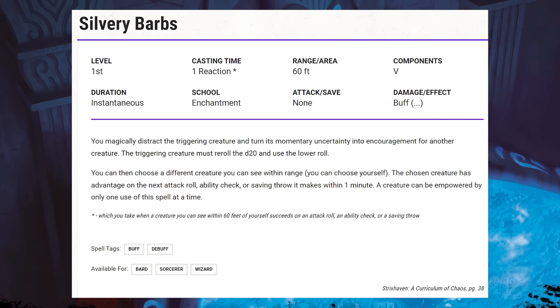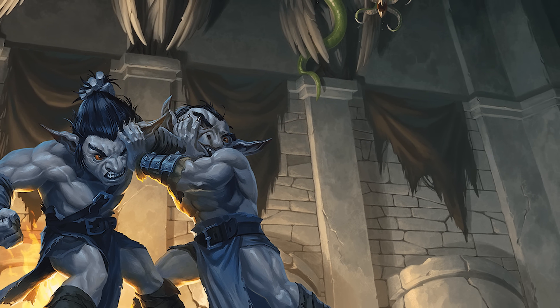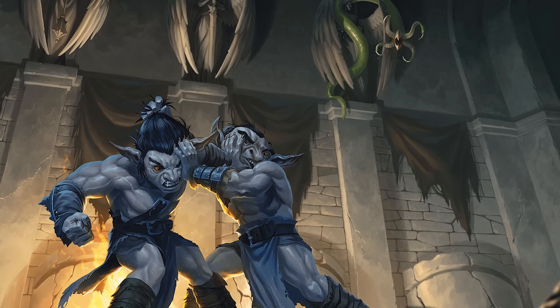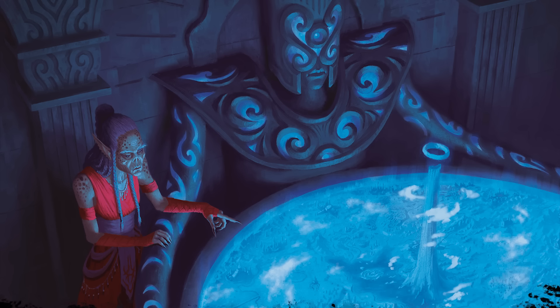The next is Silvery Barbs — probably the poster child for an overpowered and poorly designed spell. Silvery Barbs is available to bards, wizards, and sorcerers. It costs 1 reaction, has a range of 60 feet, and reads: the triggering creature must re-roll the d20 and use the lower roll. You can then choose a different creature you can see within range — you can choose yourself — and that creature has advantage on its next attack roll, ability check, or saving throw within 1 minute. This spell provides so much value. You can cancel a crit and increase your own chance of landing one, or succeeding on a potentially devastating saving throw, and since you use it after seeing the enemy's roll, the odds of it helping are quite strong.